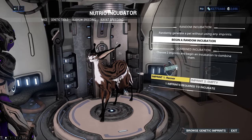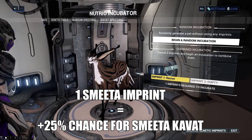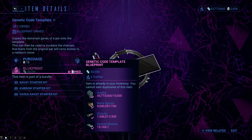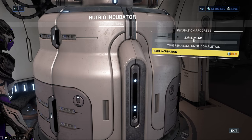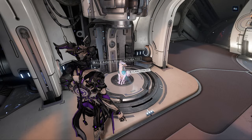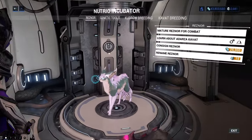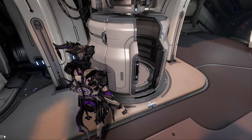The first time you make a Kavat, you will need to select Random Incubation since you need an animal to get imprints. By choosing Random Incubation you will have a 50-50 chance to get either the Adarza Kavat or the Smeeta Kavat. If you have imprints, you can use them for a higher chance of a specific variety. Two imprints of the same type gives a 100% chance. The incubation takes 48 hours, 24 hours with the Nutrio Incubator upgrade segment. When done, you have a small cat you can name and eventually mature to accompany you on missions.